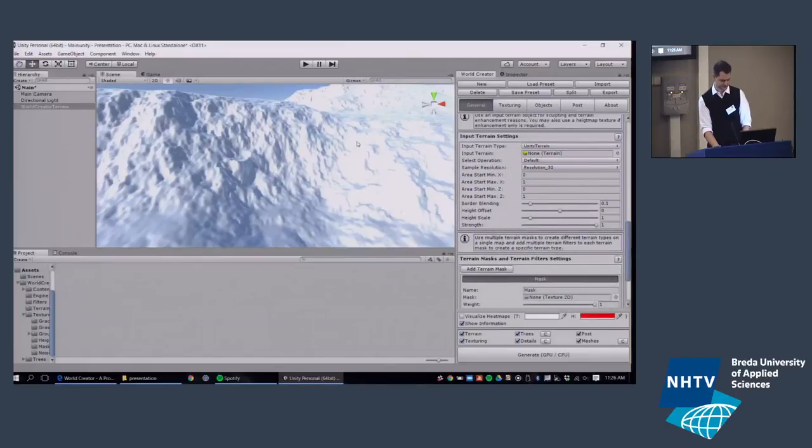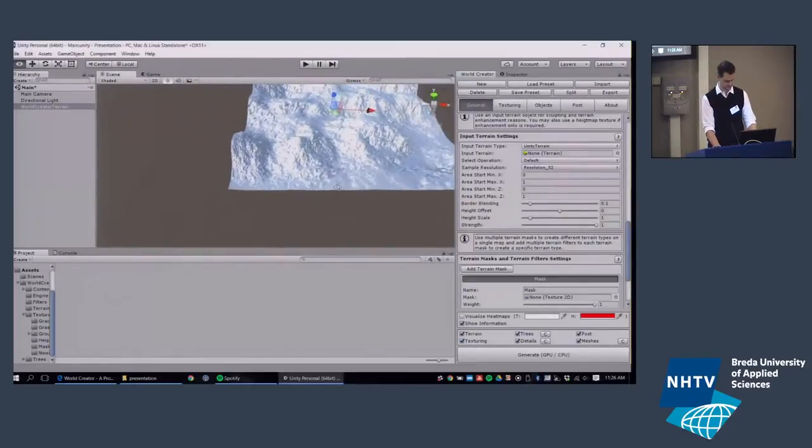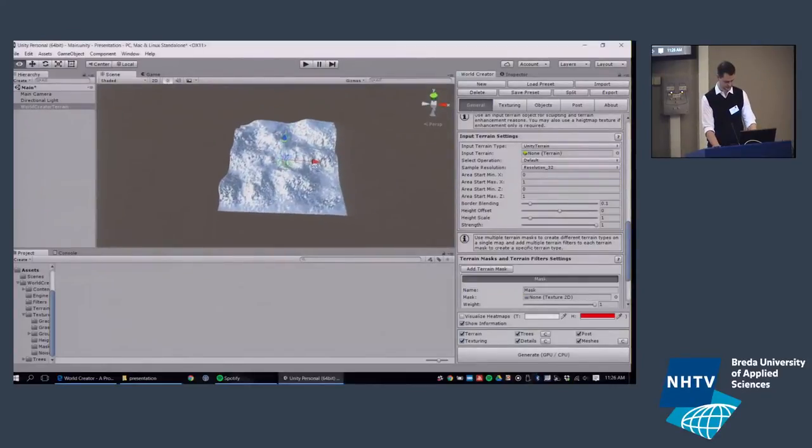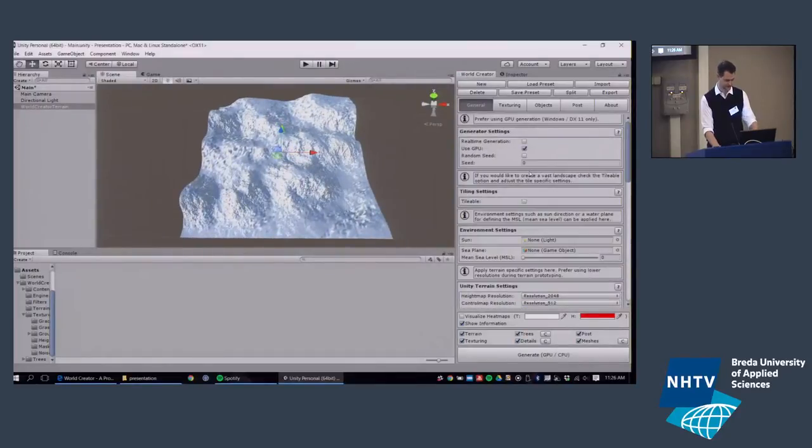Now, the input terrain system — this is more interesting. How do you tell World Creator: 'I have a heightmap, use it and apply several filters to achieve a nice visualization'? There are two ways: you can use a DEM file, or you can use an existing Unity terrain as input.